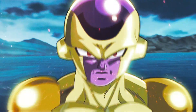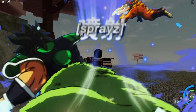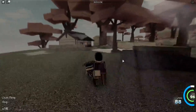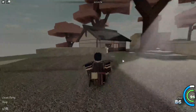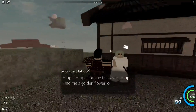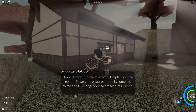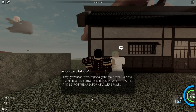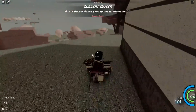We went ahead and joined a new server, and why not start out the video by completing one thing off our checklist — getting this flower for this dude right here. Once we get his flower, we get a pretty cool sword which I like, so might as well knock this out. We have to search for the flower, and it's around the area.